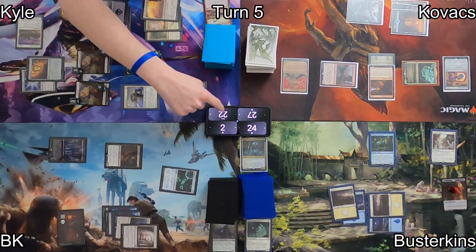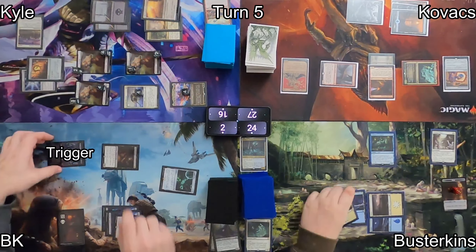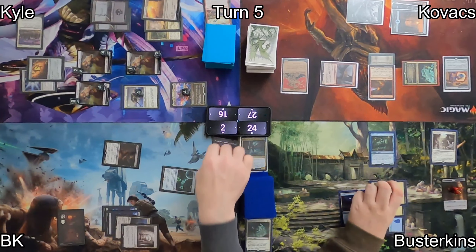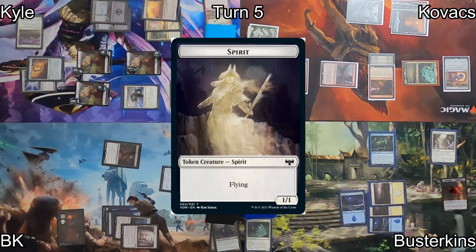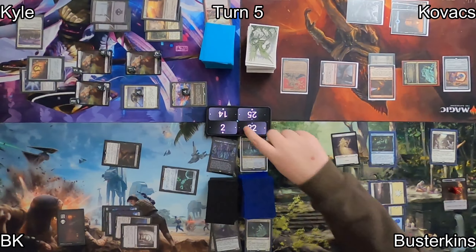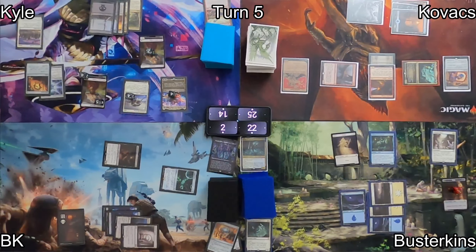I then move into combat at Kyle, cracking him for 6 and dropping him to 16. I move to End Step, triggering Braids. I sacrifice Braids herself, which also triggers Grim Harrow Specs. Busterkins can make a Spirit Token thanks to Haunted Library. My opponents each take 2, therefore I draw 3 cards from Braids and one more from Grim Harrow Specs.